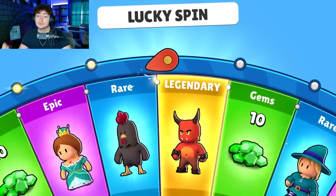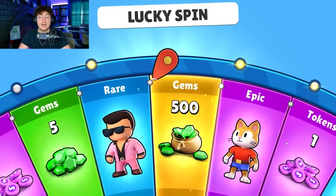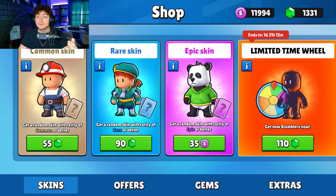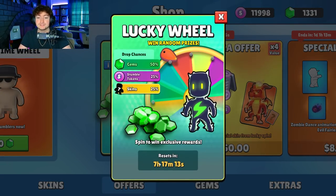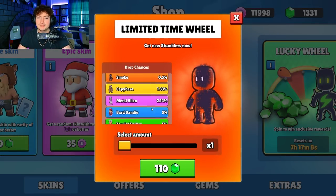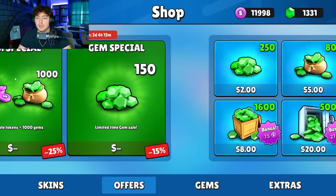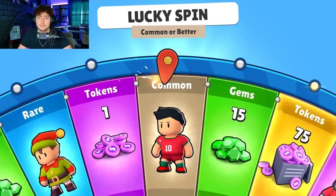This is our first time ever spinning this - you can get the new special bolt skin. I don't know the pull rate but we are going to hop on our alt account. As you can see we have eight hours until this resets. There's also going to be a limited time wheel that has the Smoke skin, the Free Spirit, and a bunch of other specials, so we'll spin that as well.